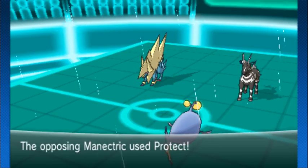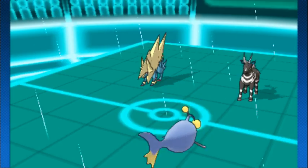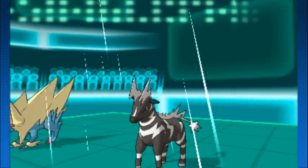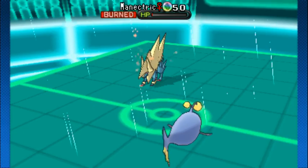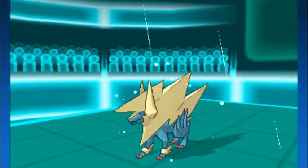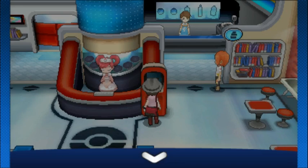Lantern is hurt by the burn. Manetric goes for Protect — can't do anything else. Zebstrika is really out of options too. Scald goes onto Zebstrika — critical hit, the hacks come through — and there's the burn. Leftovers heals Lantern up as Manetric takes burn damage and then goes down. And then Lantern endures the burn with just 4 HP. Just crazy — very unfortunate for the opponent.